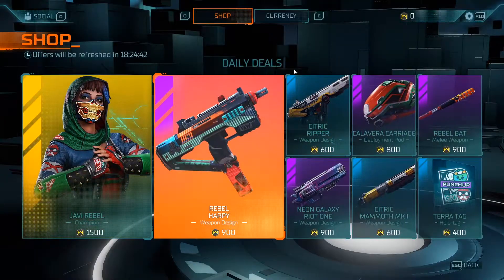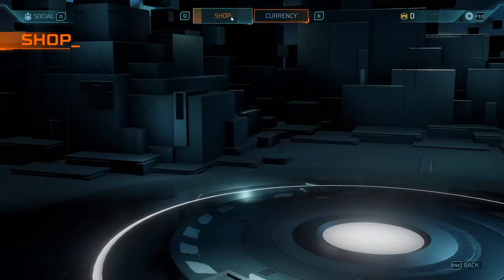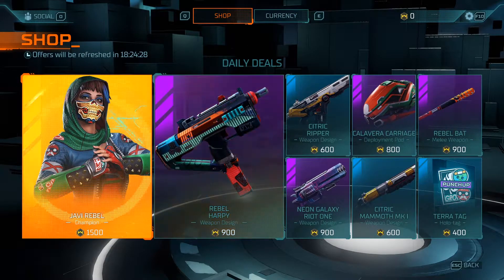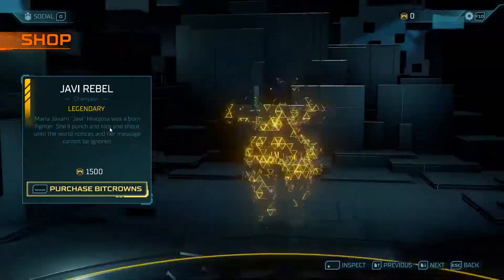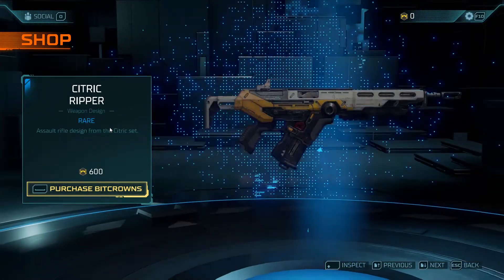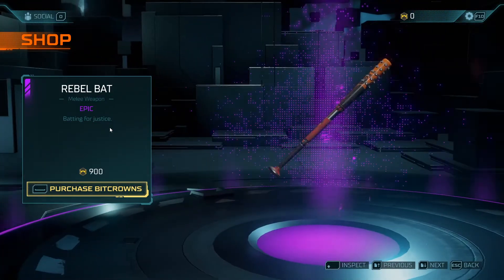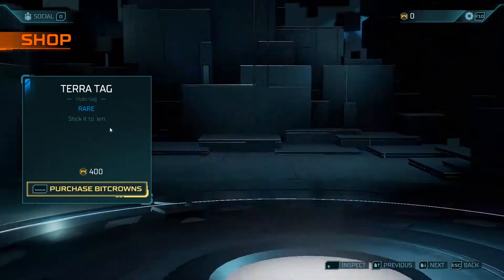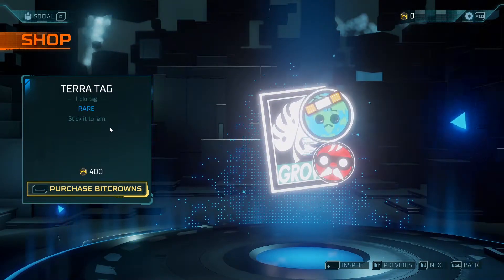When you enter the marketplace you'll see a menu with two tabs: Shop and Currency. In the Currency tab you can buy Crowns - the in-game currency - with real money. Then in the Shop tab you can buy items with your Crowns: you can buy characters, weapon skins, the deployment pod, melee weapons, and stickers - basically in-game stickers that you can use.